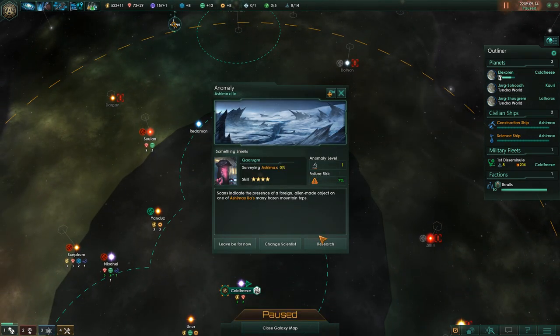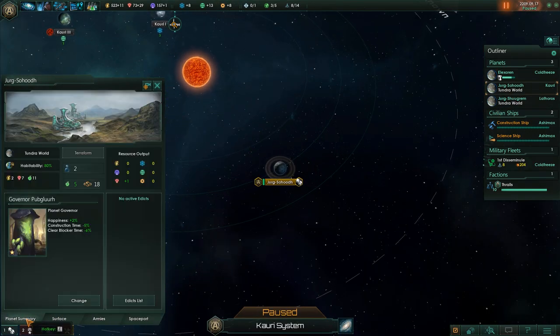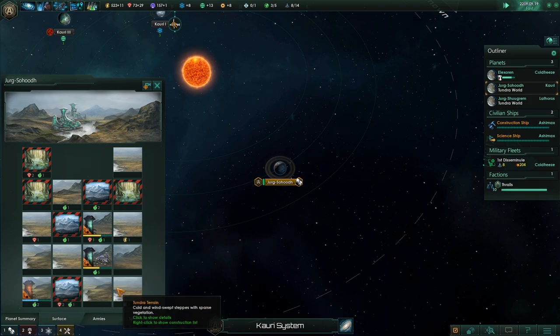Kind of surprised we haven't met anyone else, but that's maybe to be expected with a wormhole nation — we don't travel very far within our wormholes. It takes resources to build the wormhole gates to be able to explore faster. So it's gonna take him a little while to get way out there. Anomaly found — research it. Next bit of pop is gonna be a slave pop. Good. Working on food, seems fine.